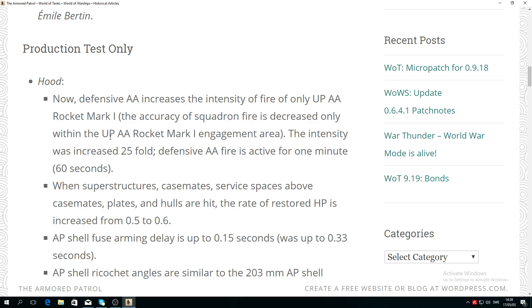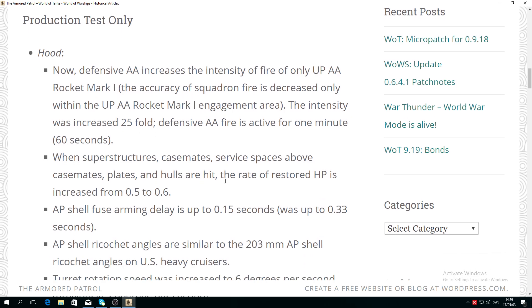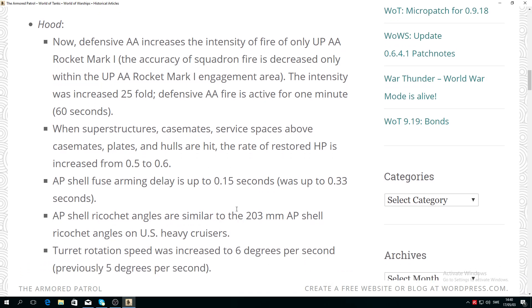When the superstructure, casemates, service space above casemate plates, and hulls are hit, the rate of restored HP is increased from 0.5 to 0.6, which basically means the Hood will have a slightly buffed increase to HP regeneration.